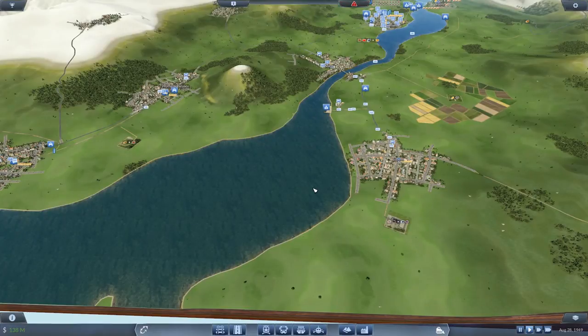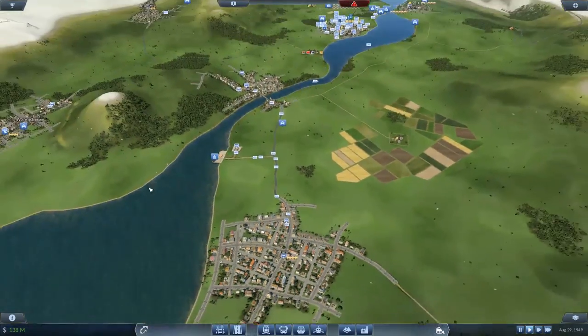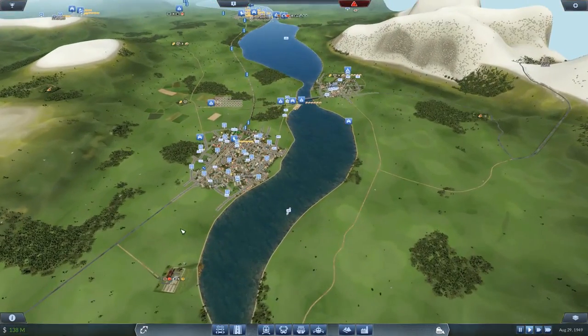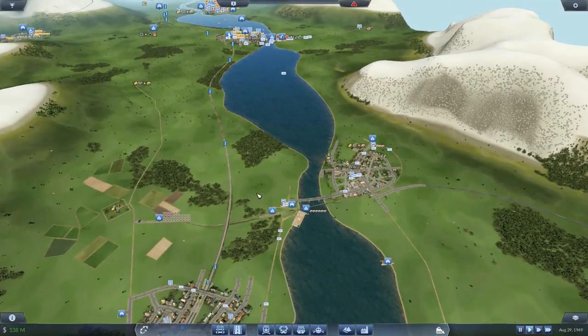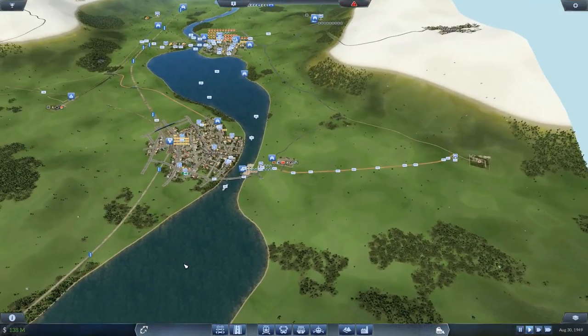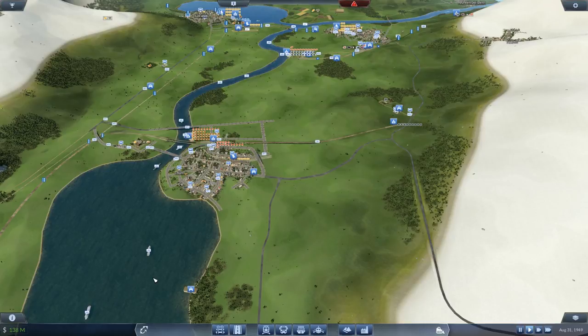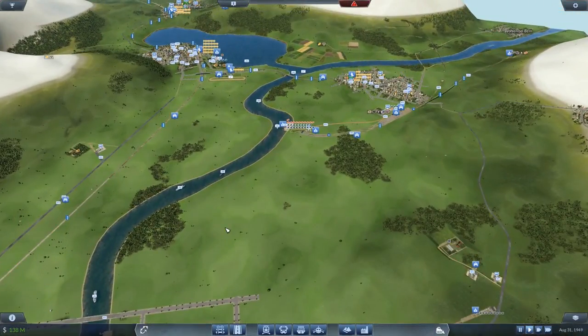We're going to come back down from the mountainside and fix our goods distribution because it is long overdue an overhaul. I do have the money to make it happen. It's not that the goods aren't working at the moment — they are — but it can be improved. Which is what we shall endeavour to do. But not today — I just thought I'd give you a quick refresher, because it's been about half a dozen episodes since we've been here.